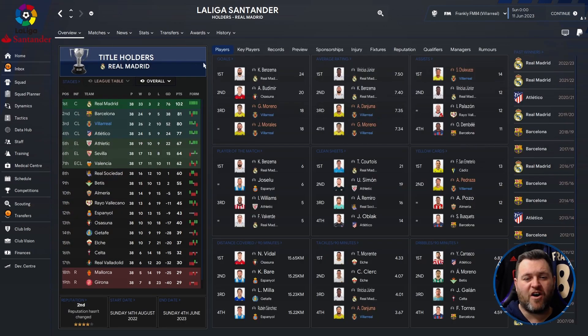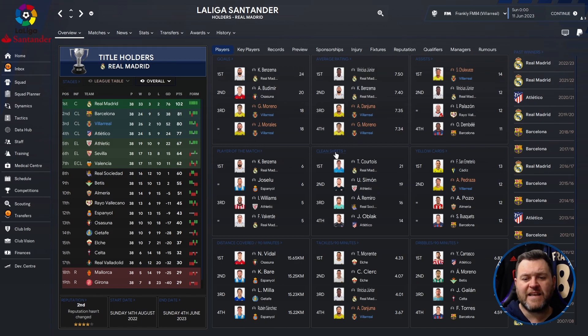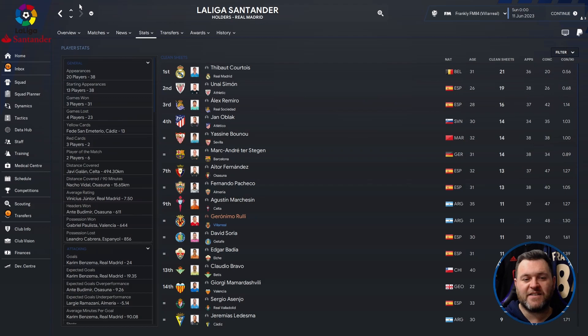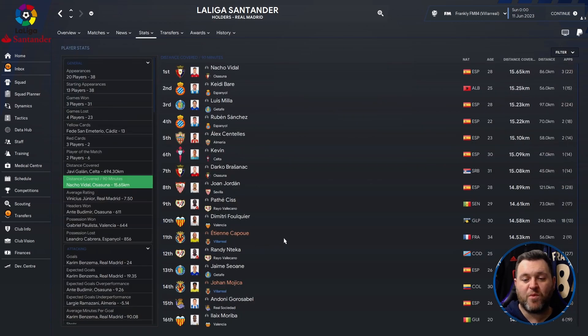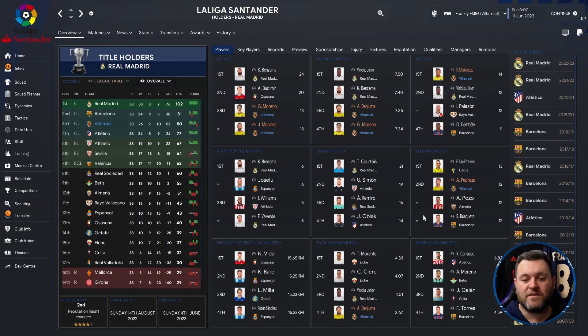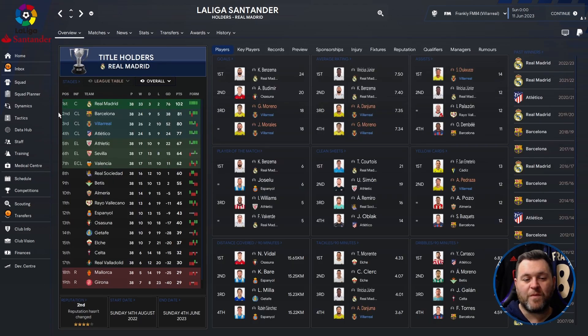Going to the profile page of the league: Moreno and Morales both on 18 goals. Dan Juma got a 7.35 average rating, Moreno 7.34. Chukwesi got 14 assists and 5 Player of the Match awards, finishing joint 3rd. In clean sheets, Ruli got 11. For yellow cards, Pedraza with 12. Distance covered per 90 minutes: Etienne Capoue with 14.53 and Johan Mojica with 14.41. For dribbles per 90 minutes, they didn't have anybody in that category — so not a big one for dribbling going forwards.